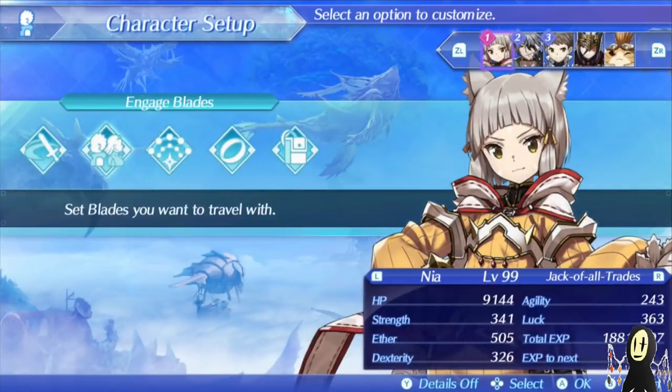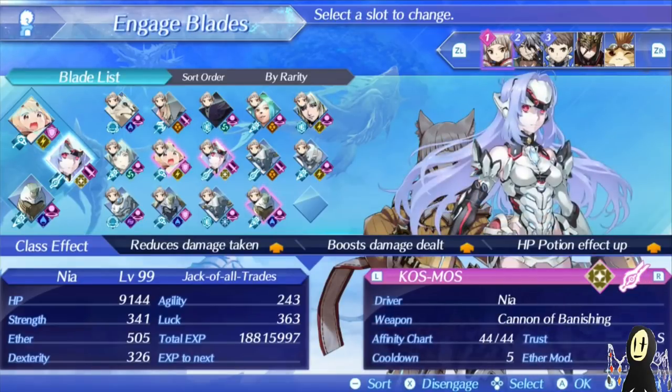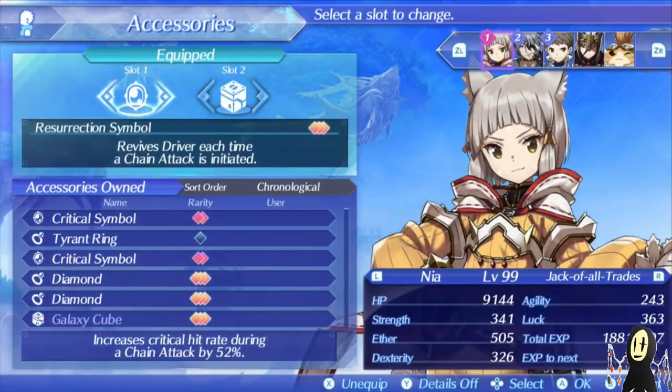Currently we are using Nia, and she is outfitted with a 1 HP increase for the mod, as well as a Cosmos, but it's mainly just for healing purposes. We won't be using her that much today. The accessories she'll be using will be the Resurrection symbol, mainly due to the fact that she's really good at staying alive due to the high block chance, and when it does come time to use our chain attacks, I'd like everyone to be present.